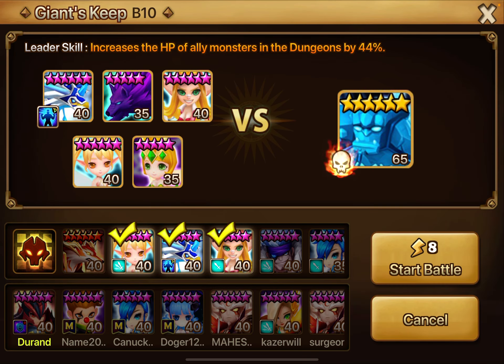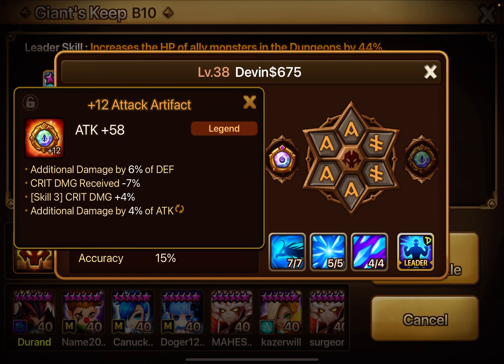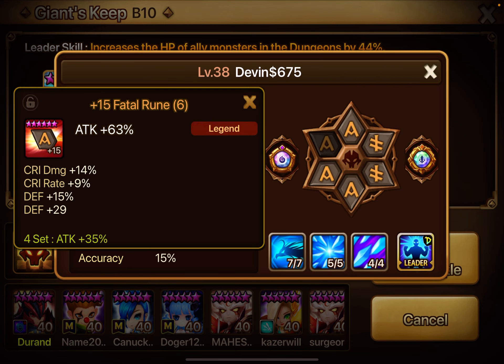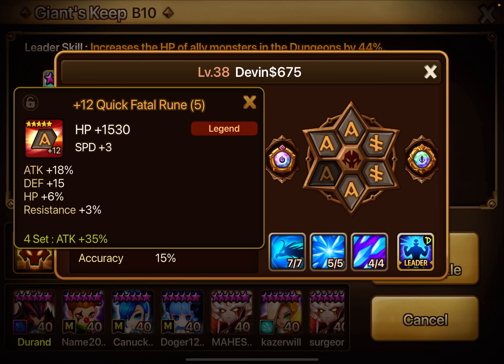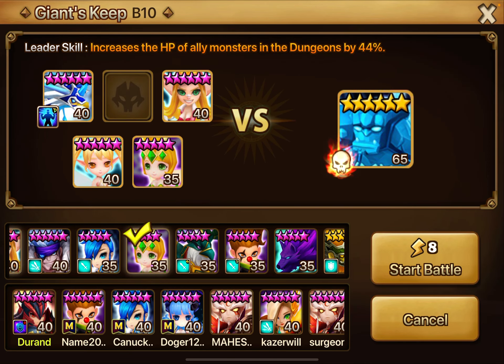I have my Sigmaris, which I made from the fusion event. I have him skilled up with some decent artifacts, though they're probably not that great. He's on a Fatal and Blade rune set.